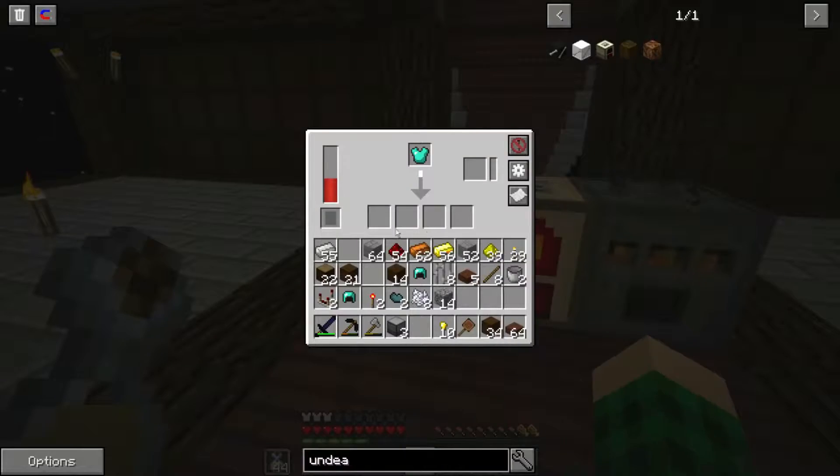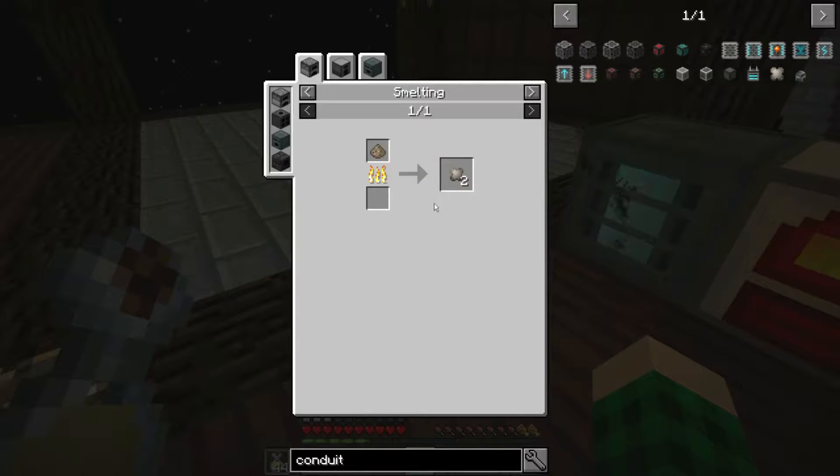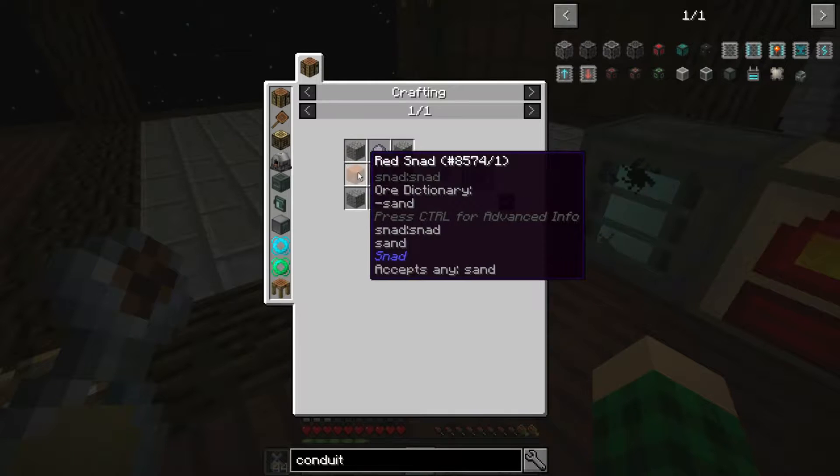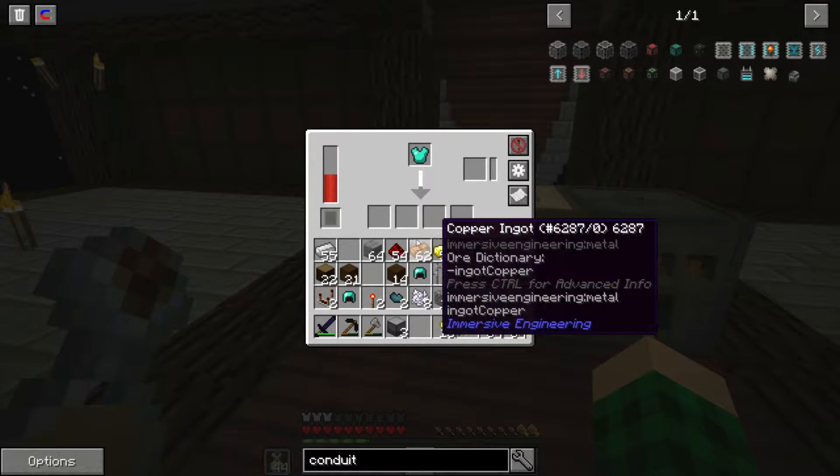The next thing we need is conduit binder. For that we need binder composite, which is sand, gravel, and clay. We'll go get those.